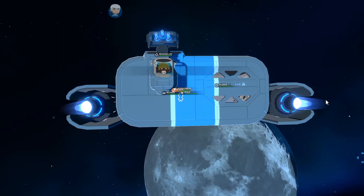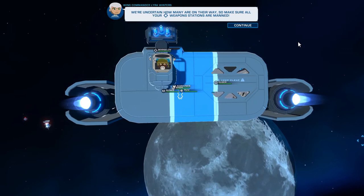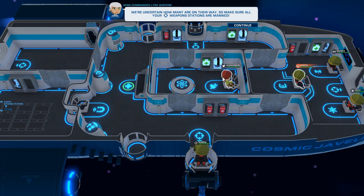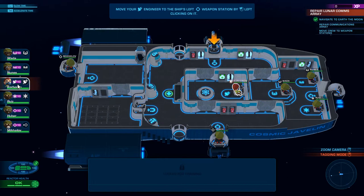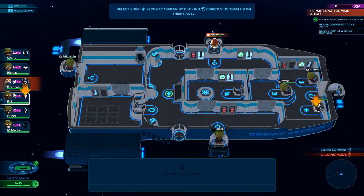Looks like we got some unexpected guests. Our scanners are picking up incoming plasmid activity to your location. We're uncertain how many there are, so make sure all your weapon stations are manned. I should probably zoom in — where are my weapon stations? There's one there but nobody's in it. You go back there to a weapon station. Move your engineer. Select your security officer and send him to the gunner station. Your security officer is now in the gunner seat.